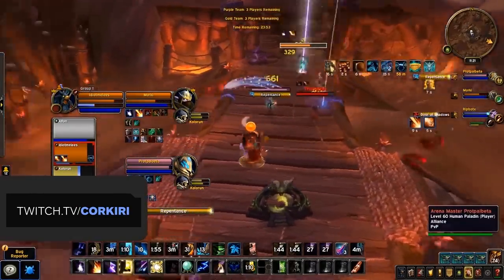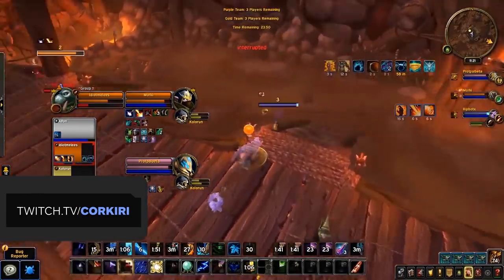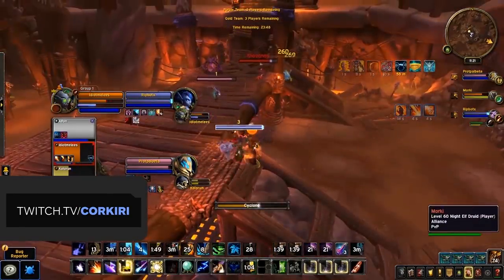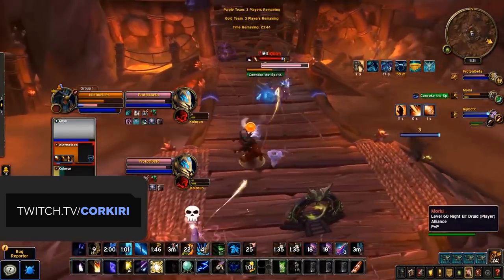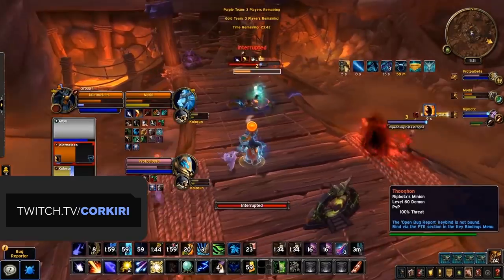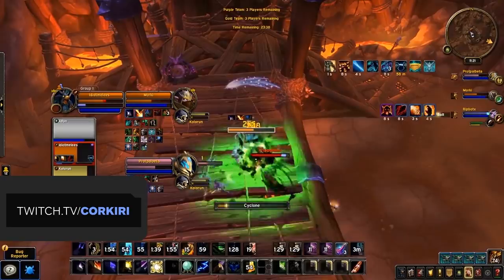In regards to the playstyle of Boomkin, it again remains for the most part the same. You maintain your DoTs, Moonfire and Sunfire, and then use Cyclone to control the pace of the game, utilizing instant CC like Bash or Root Beam to lock up healers before bursting with Star Surges. Overall, this provides a nice mix of damage, utility, CC, and burst.